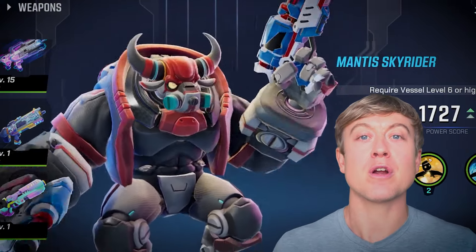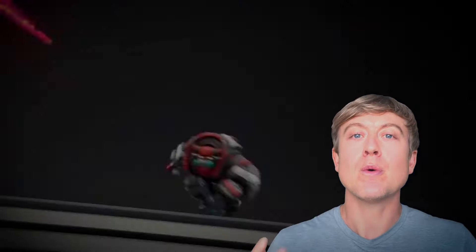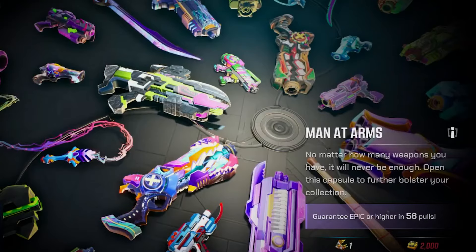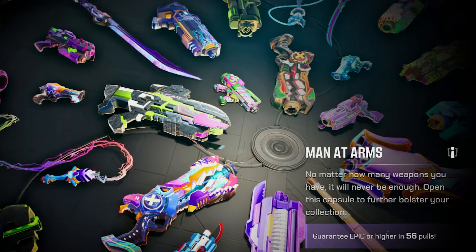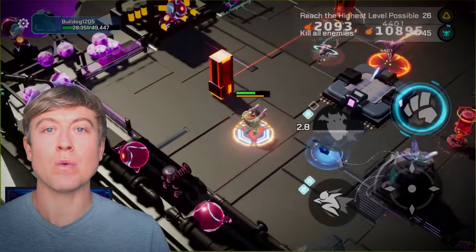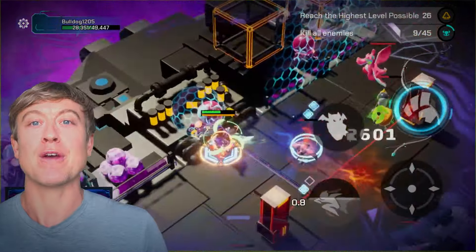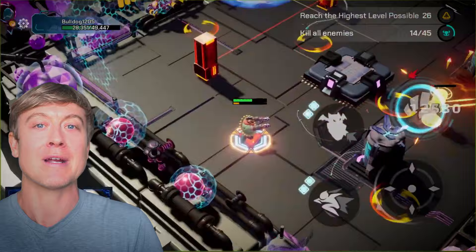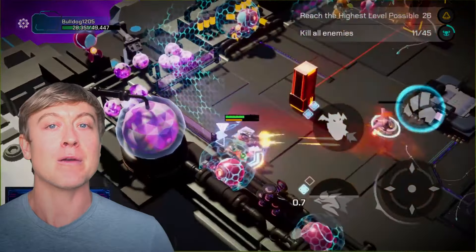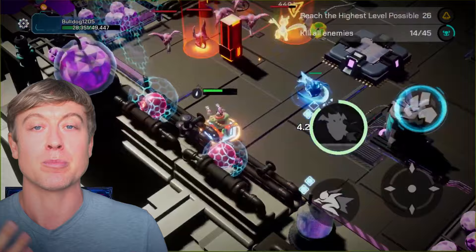The team has made sure that user customization is a big part of this game. Your vessel has so many customization options including a helmet, top, gloves, shoes, and two weapons — one long range and one close-up melee. With your melee attack you have to be very careful because if you get too close to someone while they're unloading their long-range weapon it could be catastrophic, and with no heals in the game it could be really damaging to the rest of your dungeon performance.